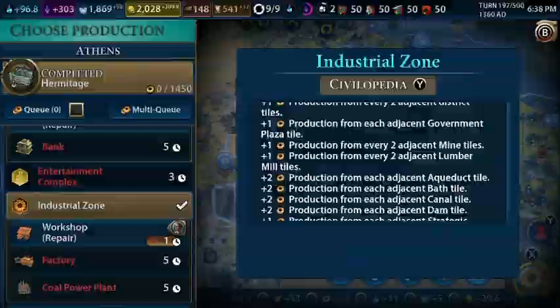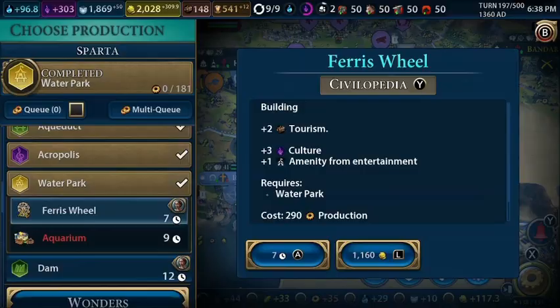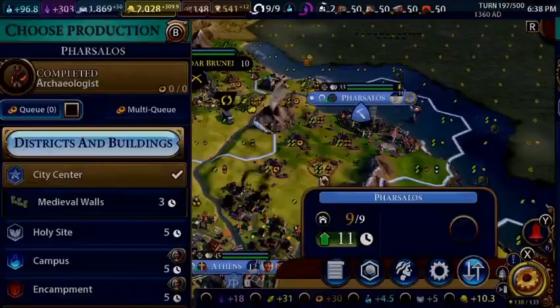We finished building the Hermitage in our capital and we want to start repairing all of our districts. The water park is completed — we'll go with the Ferris wheel for extra tourism. First neighborhood completed, and now we can build shopping malls — apparently not yet. So we'll go for a builder.